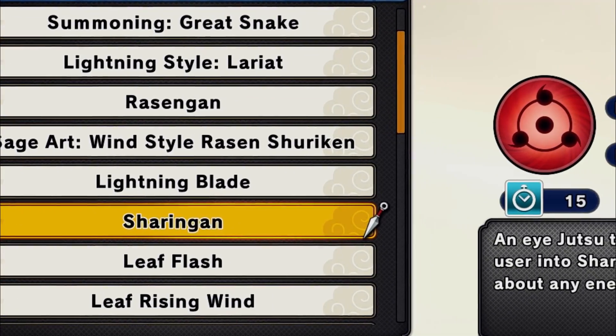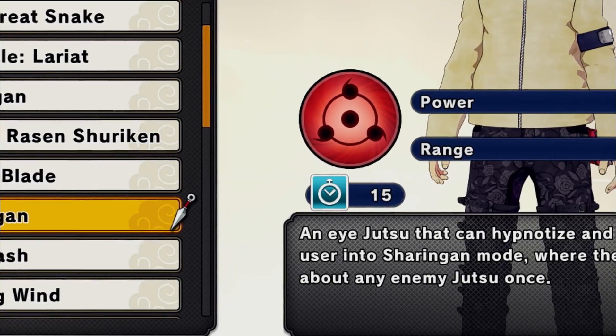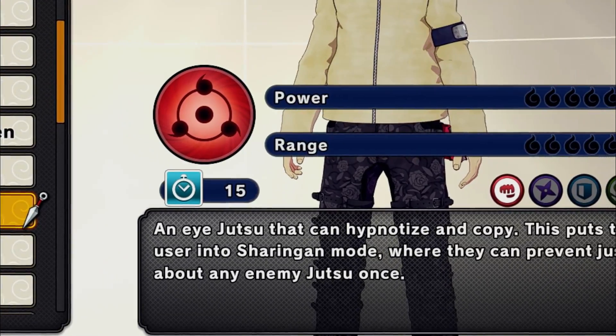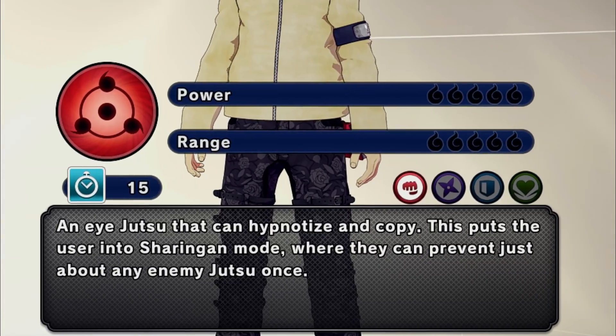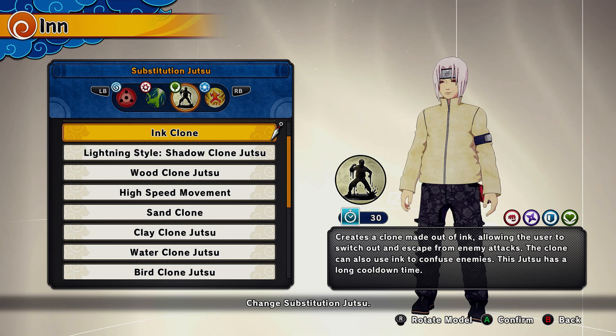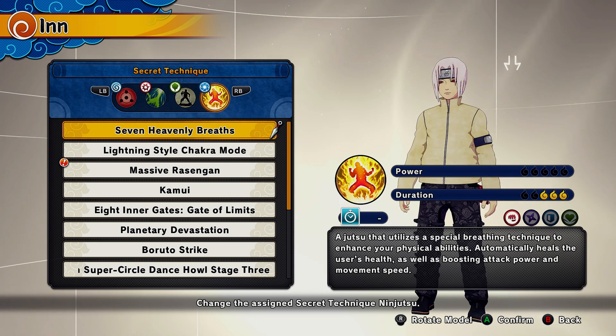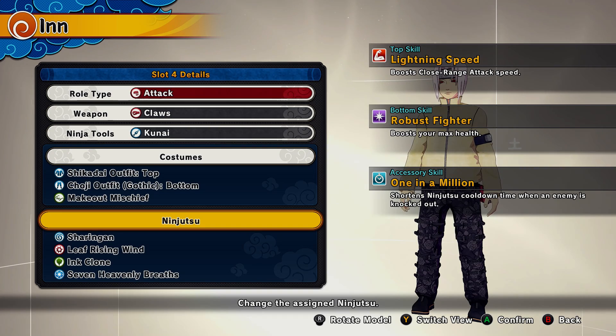We're going to be rocking the Sharingan, which you can pick up from the Kakashi VR Master. This allows you to sub without using your special gauge, letting you get out of sticky situations. Our second jutsu is Leaf Rising Wind, which you can get from the Rock Lee VR Master — it allows you to do an upward kick and combo afterwards. I recommend the Ink Clone, and I personally like Seven Heavenly Breaths as our ultimate, which heals you over time.